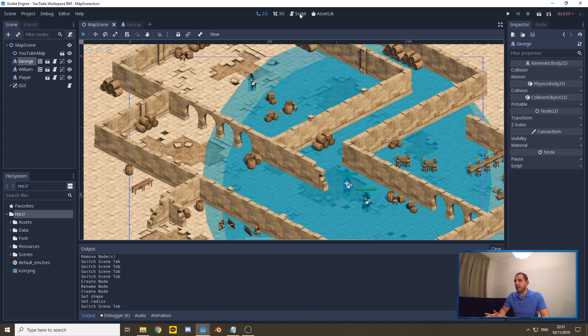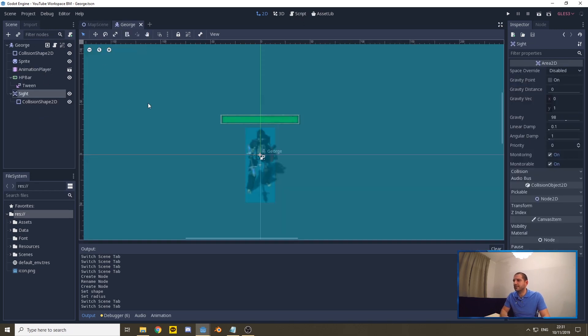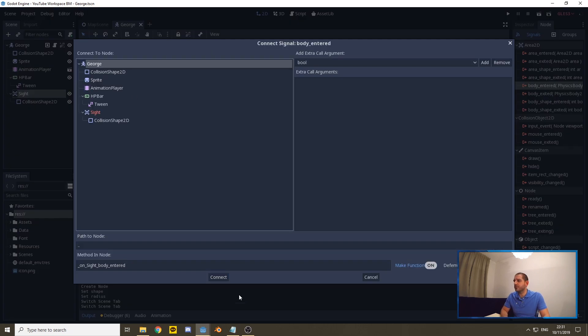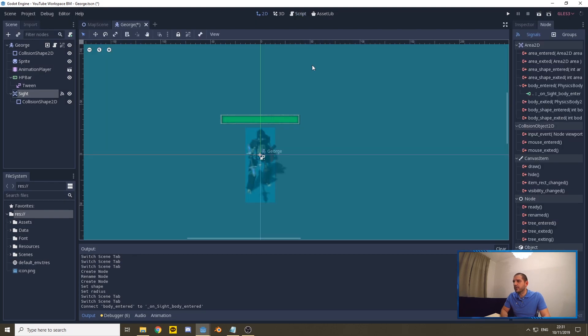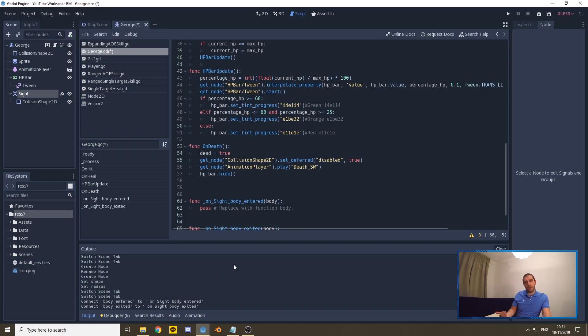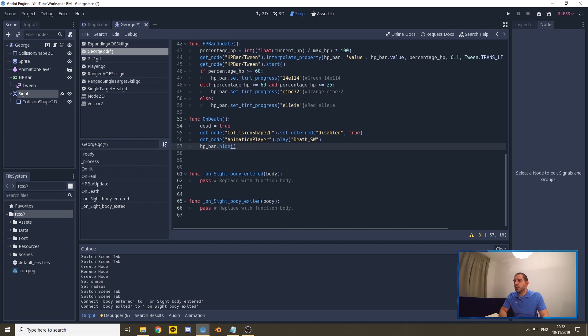Now we have to make sure the signals come out of this Area2D. We're going to connect the body_entered signal and the body_exited signal. We want to know when the player enters the enemy's sight range and when they exit it. That way the enemy can know when it should or should no longer verify whether it has a direct line of sight — and based on that, the skeleton can start shooting or engage.